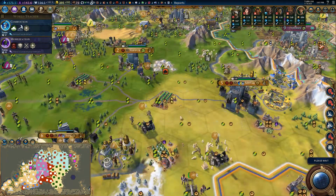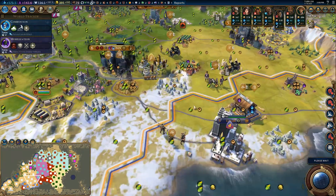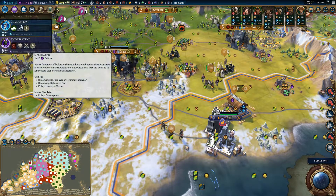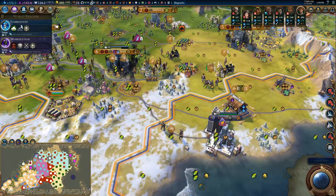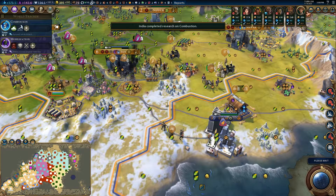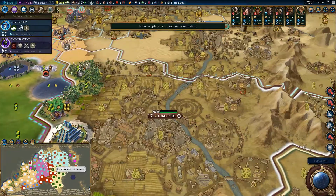Although we have a trade route we're not using. Four turns till mobilization is done. Victoria's denouncing us, that's fine. She may be next on our shit list.